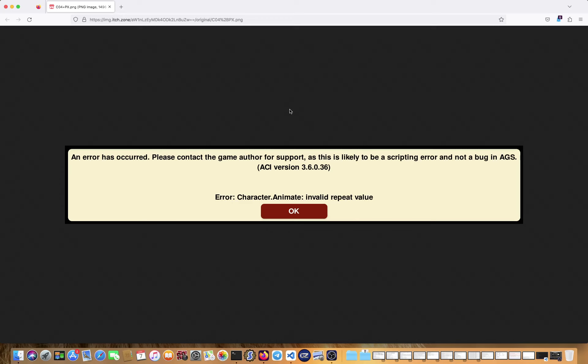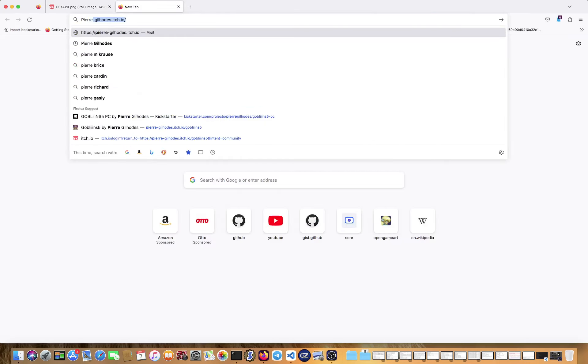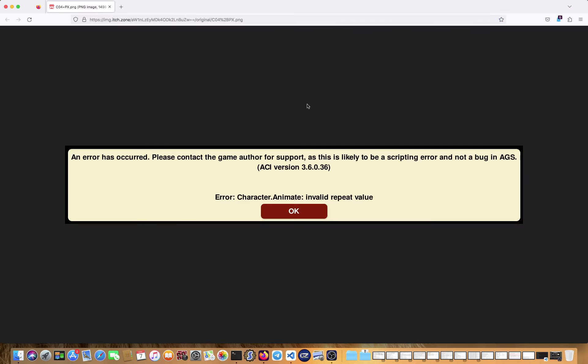I found a demo — which is actually the first of four chapters — on the itch.io page by Pierre Gelaud. On that page I found a comment that had a screenshot in it mentioning that someone had gotten ScumVM to run this game, but as soon as they dropped something into the garbage can — which is a required action — they were presented with an error message.